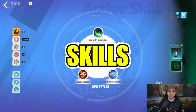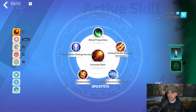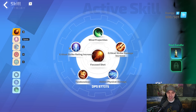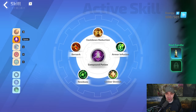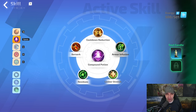Now let's check out the skills. Just so you're aware, I have 500 energy. Our main damage dealer is Focus Shot — we're using Wind Projectiles, both Critical Strike Rating and Damage, Tender Slicer, and Added Physical Damage. For the potion we're using Compound Potion, Cooldown Reduction, Berserk Residues, Limber Stretch, and Armor Infusion.